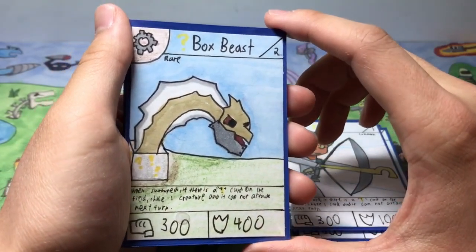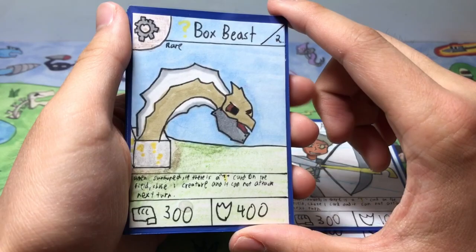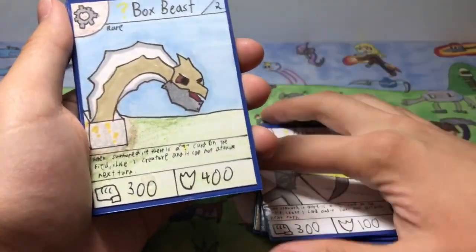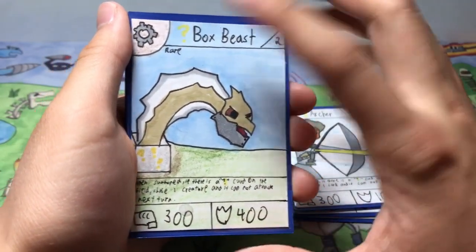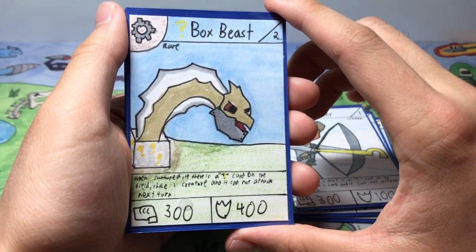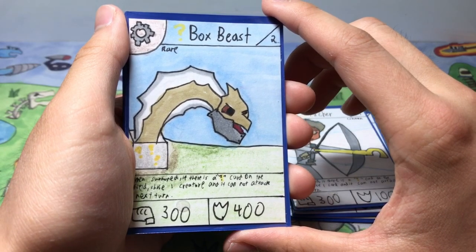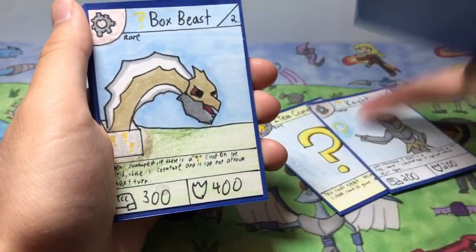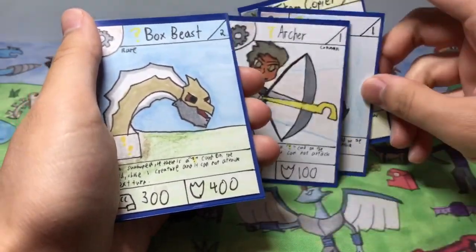Next up we have Question Mark Box Beast, a stage 2 rare card — the very first question mark card I made besides the item card. Box Beast has 300 power and 400 defense. His effect: when summoned, if there's a question mark card on the field, you can choose one creature and it can't attack next turn. You guys already saw these three from the booster pack unboxing.